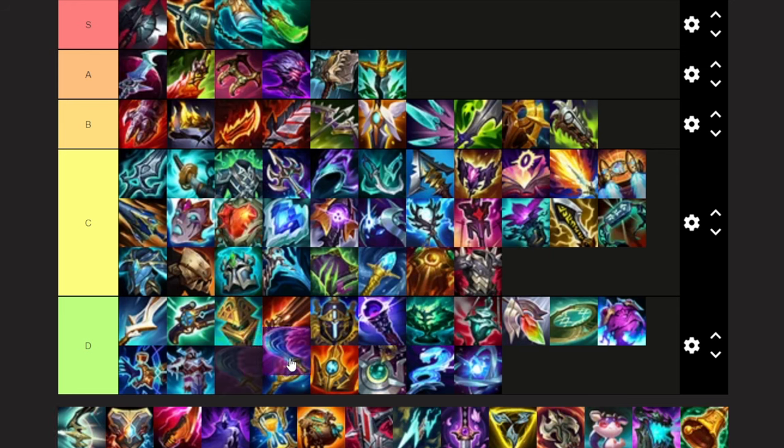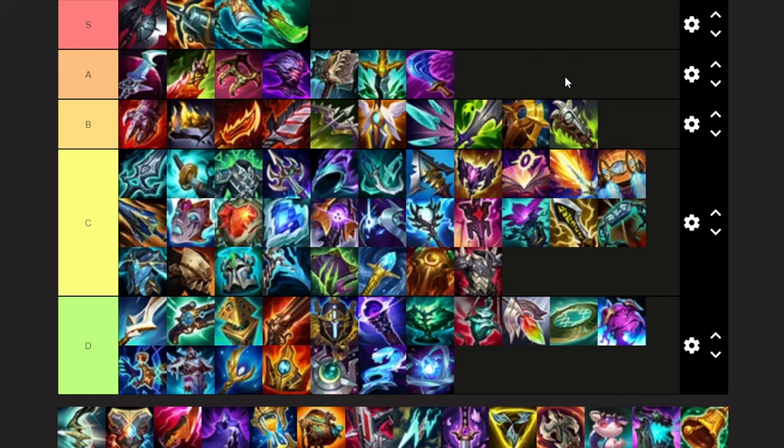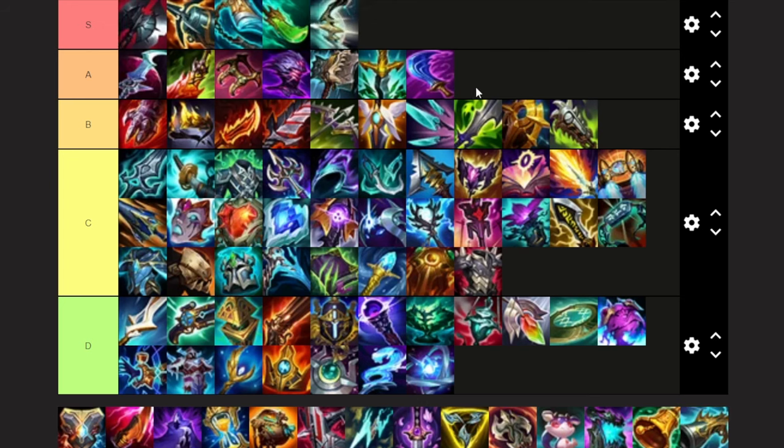Wit's End — I like this item so much more than Blade of the Ruined King on every single Belveth build, and I don't understand why Bork is so popular over this item. So I'm going to put it in A tier. I think I would build this as mid, top, or jungle in different situations. Terminus — S tier. It's probably bottom of S tier; I think Black Cleaver is proving to be a lot better, but it is still a very, very solid item. It gives you the most percent armor penetration — Lord Dom's next patch is going to be buffed to 35%, but I think Terminus is a little bit better. It also got buffed — Black Cleaver got buffed at the same time, which is why I've been playing that.